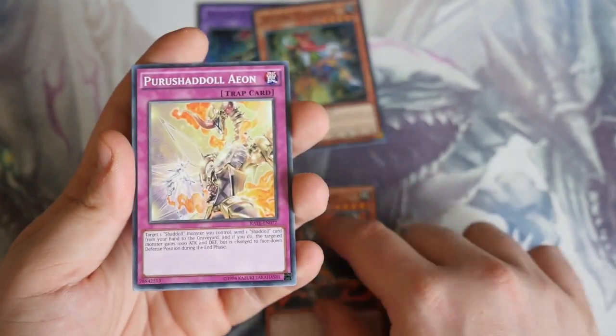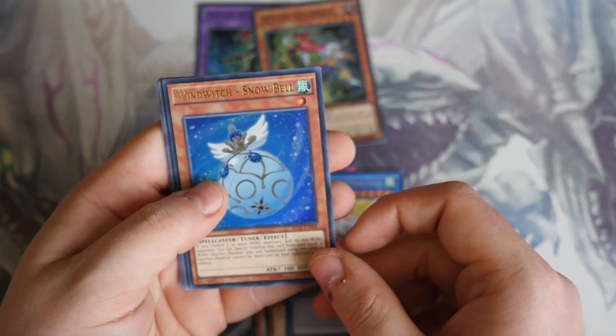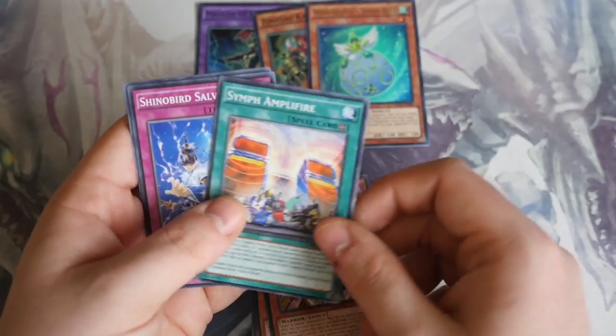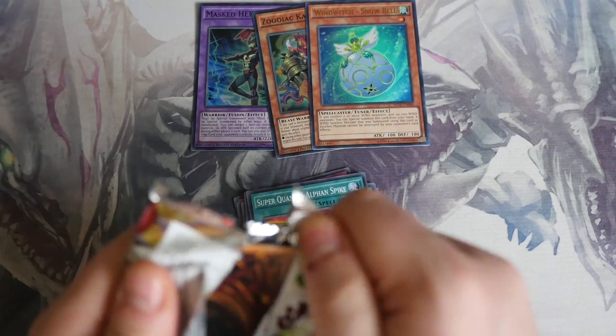So: Zoodiac Ramram, Pushundal Eon, Yokotuner, Shinobi Peacock, and — ooh — Windwitch Snow Bell, Ultra Rare, straight off the top. That's very cool. Flavacker Cherry Blossom, Simmu Amplifier, Shinobi Bird, and Super Quantum Alpha and Strike. Not bad — slightly good start with an Ultra.